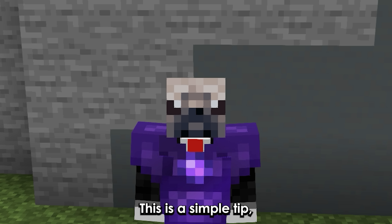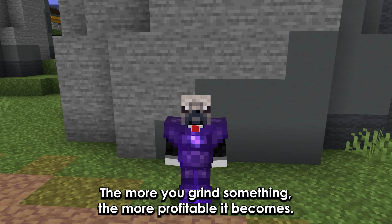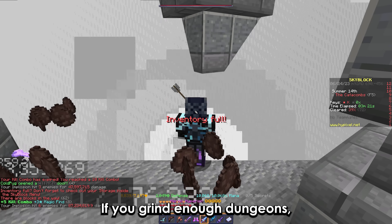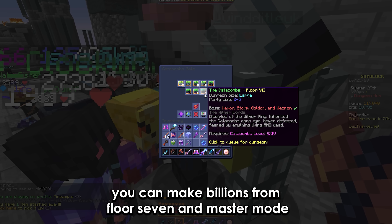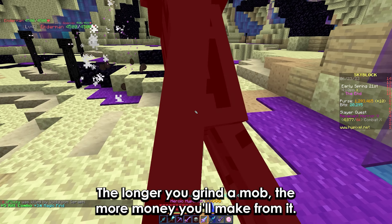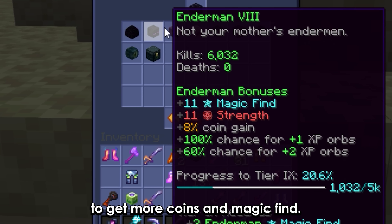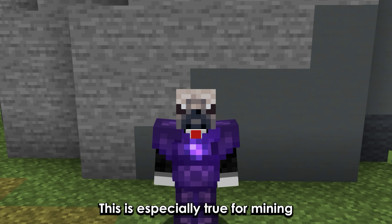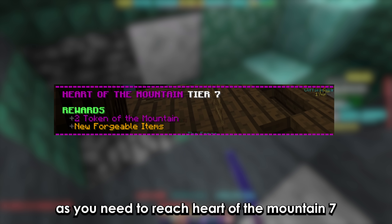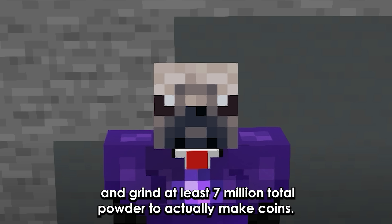Crafting items is usually better than buying them. The more you grind something, the more profitable it becomes. If you grind enough dungeons, you can make billions from floor 7 and mastermode. The longer you grind a mob, the more money you'll make from it, as your bestiary level will increase, allowing you to get more coins and magic find. This is especially true for mining, as you need to reach Outpost of the Mountain 7 and grind at least 7 million total powder to actually make coins.